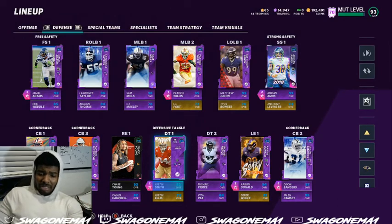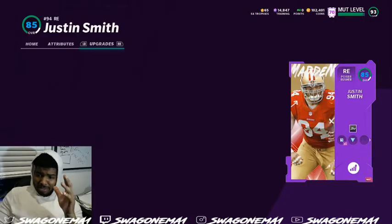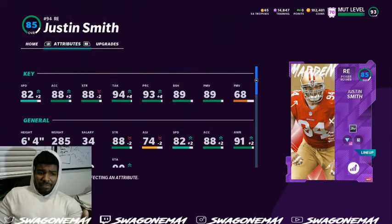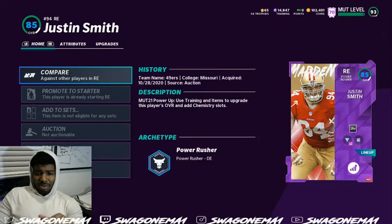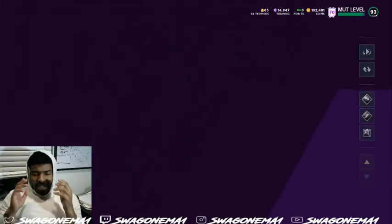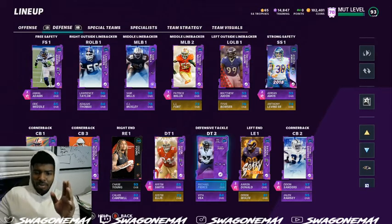My money makers right here — Justin Smith inside, Zone Only, 93 overall at the nose guard position. If you don't have him, he's the type of budget player you want on your defense. He does a great job: 82 speed, block shed, pass rush — he's a beast. We have him all the way powered up. He has the inside zone stuff around him, and what we do a lot of the time is take the inside zone away.